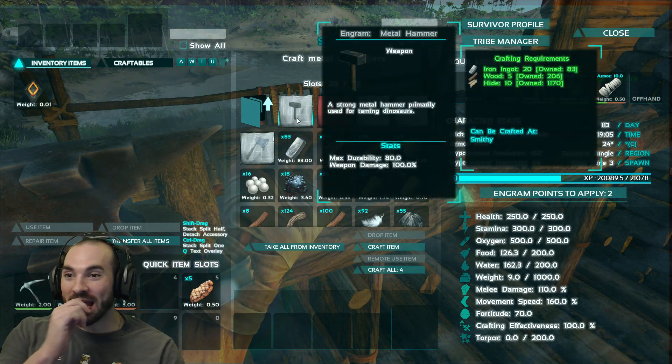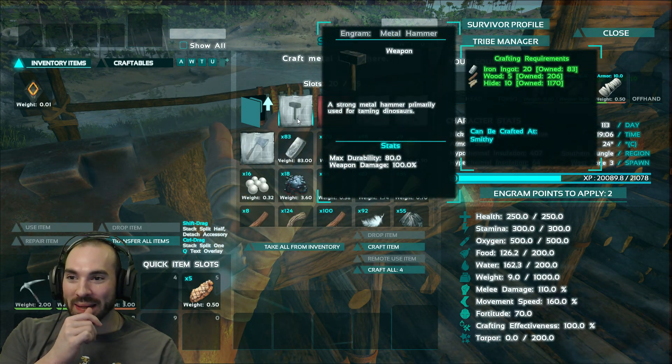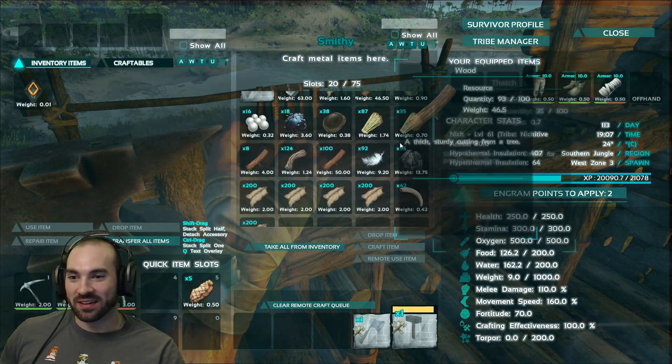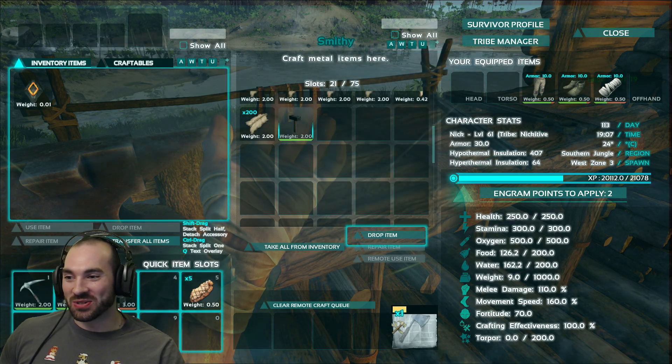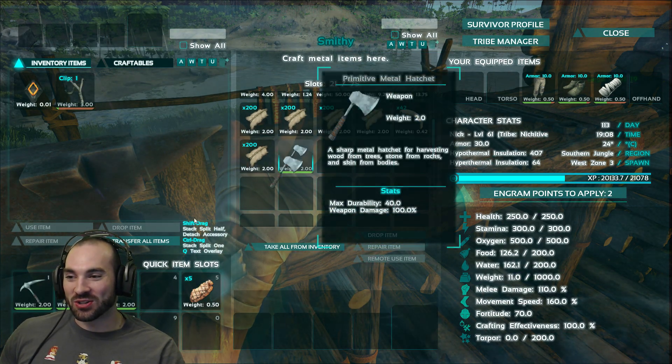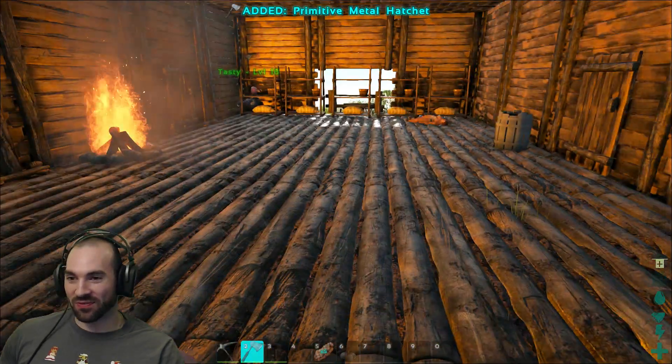So, melee. This hammer! We can make this hammer. Hammer, axe, obsidian. Are you going to tame something with the hammer? I want to try to use the hammer, yes. You can use the hammer. I'm going to try to bring down the hammer. It's going to be freaking Thor's hammer.